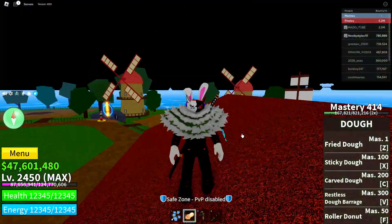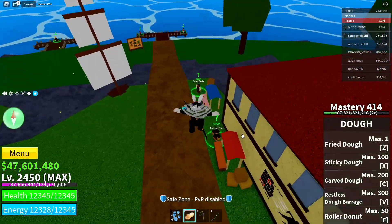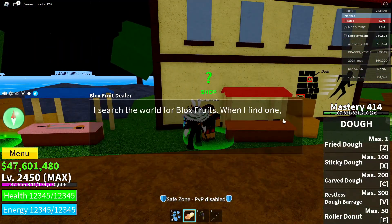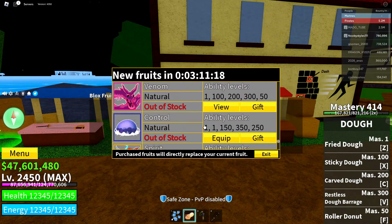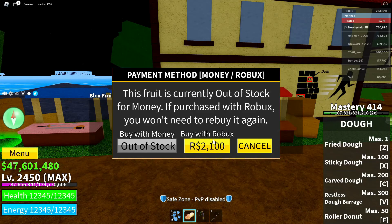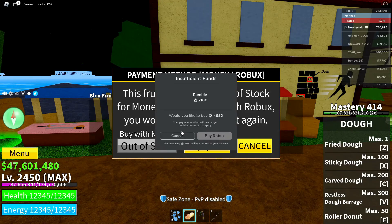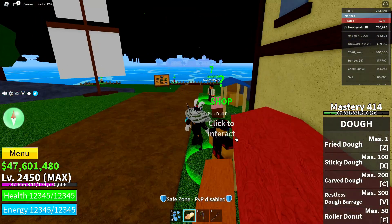First, go over to the Blox Fruits dealer and click on him, click continue, then go over to the Rumble fruit and click on view. Click on the Robux icon, then cancel, cancel, and exit — just like that.